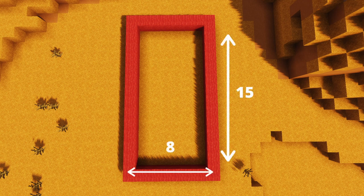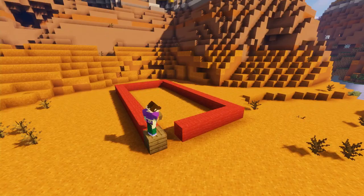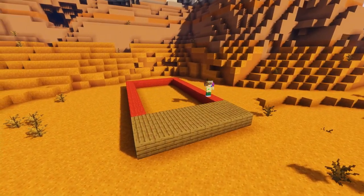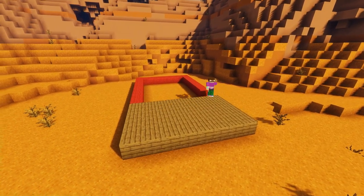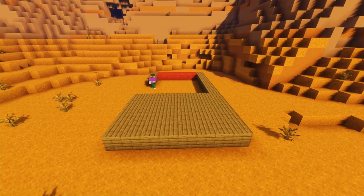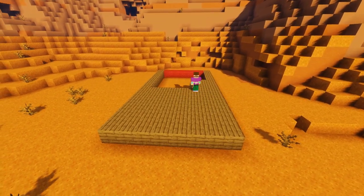Before you start, make sure you have an 8 by 15 block area available. Firstly, we're going to fill in our 8 by 15 area with our spruce planks, like we often do in our wild west builds. This is to form that traditional wooden base that western buildings were usually built on, to give it a sturdy foundation.